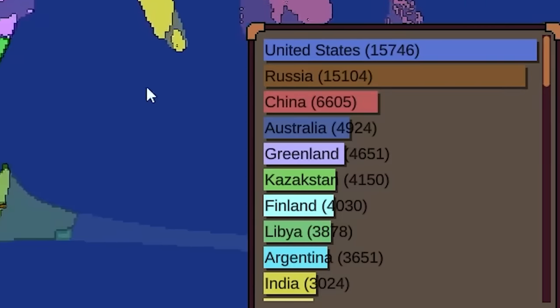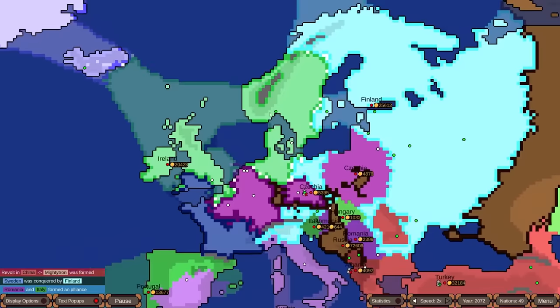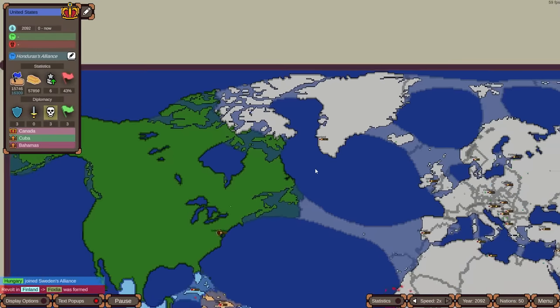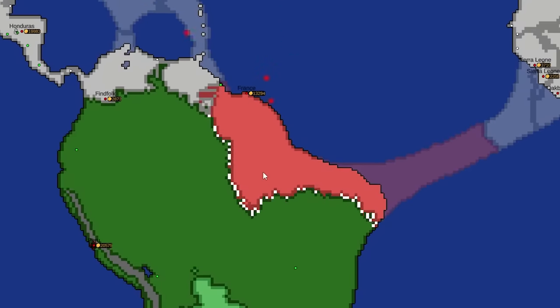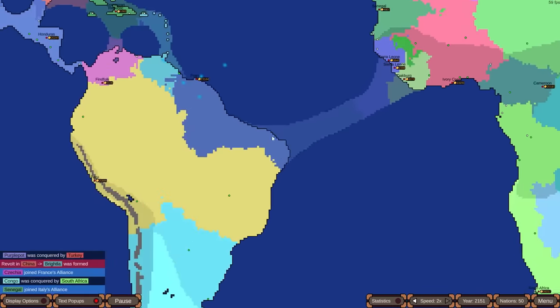The US is technically number one right now but hasn't reached peak Russia's historic maximum size. There's a huge continental war in Europe, with the Irish taking parts of Sweden and pushing deep into Finland before getting pushed out. Greenland is somehow still here without any US alliance. France still survives despite all the fighting. Peru is getting very close to pushing France out of South America entirely, but needs reinforcement.